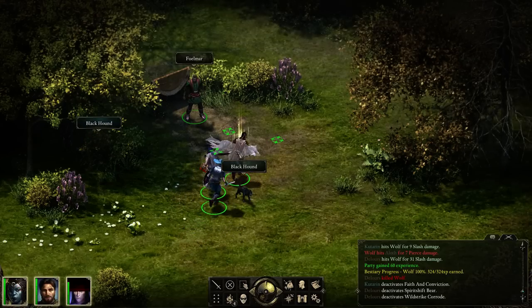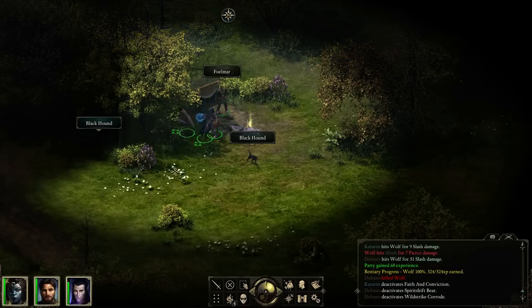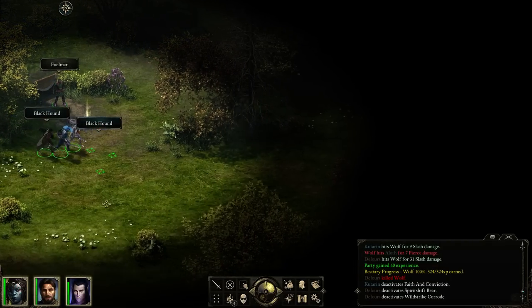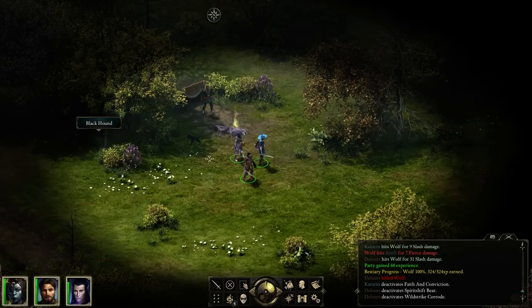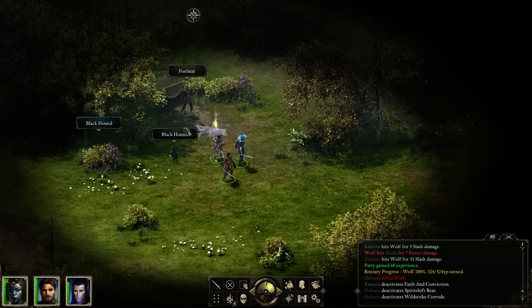He's hiding in the bushes — oh, it's just a graphical glitch. Again, this is a pre-release copy. Apparently if you go into combat with your Blackhound with tab on, it might leave an extra tooltip behind. But it makes me super happy that your pet hides during combat.